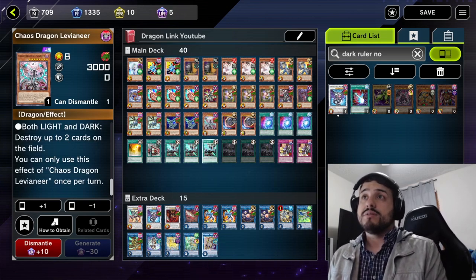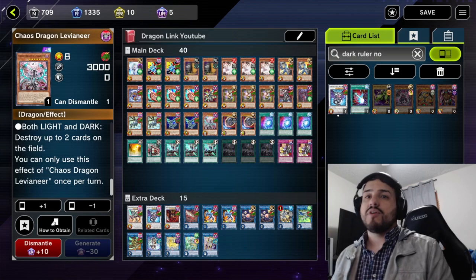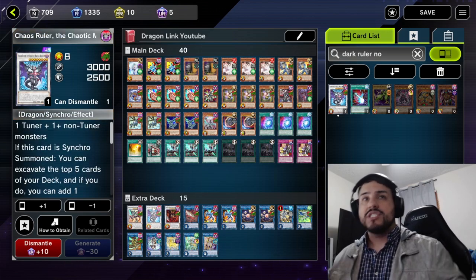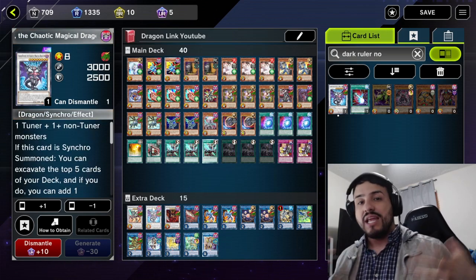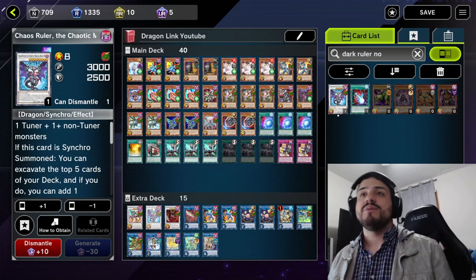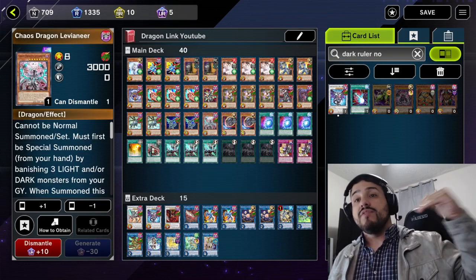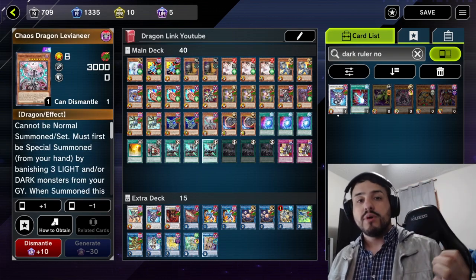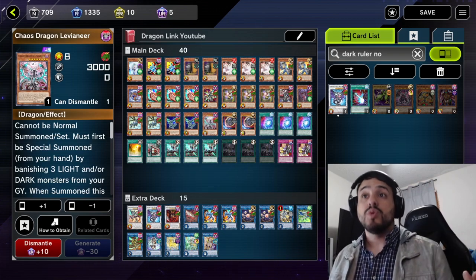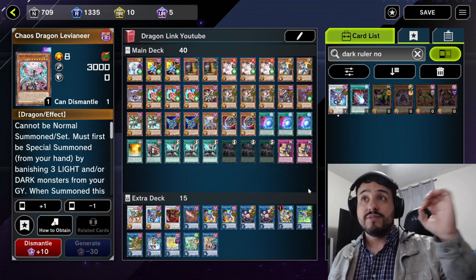Dragon Link — I've told you guys multiple times that it's one of the most fun decks in all of Yu-Gi-Oh!, basically because of cards like Chaos Ruler where you're kind of randomly milling and always thinking 'what's it going to give me?' There are a lot of ways to play this deck, so if you're looking for a fun combo deck in Master Duel or Yu-Gi-Oh!, then I think this is the deck for you.